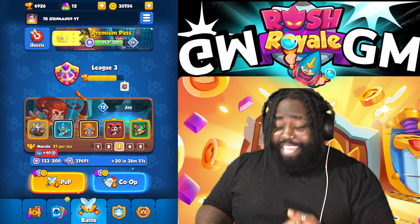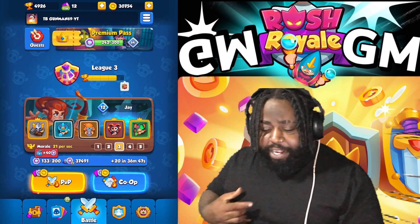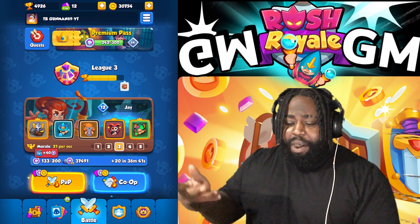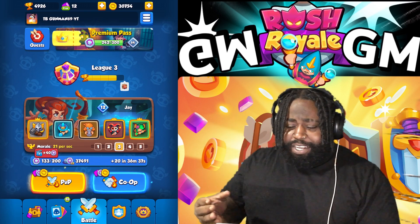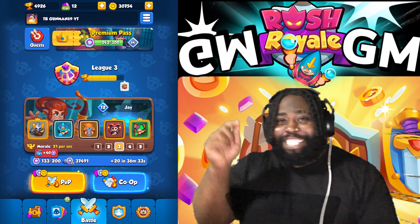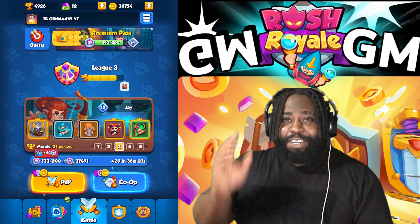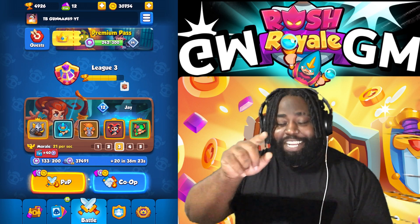We're about to crack 5k, and this is the deck I'm using. You can push with it. You can swap J for trainer. Some cards you can swap out — obviously if you don't have Inquisitor, use your main damage dealer, the bomb. Cold combo is so good with dry and Harley. You gotta let me know down below what your favorite combo in the game is, but for me Inquisitor-Harley is the number one combo in the game.